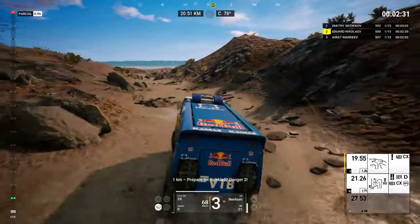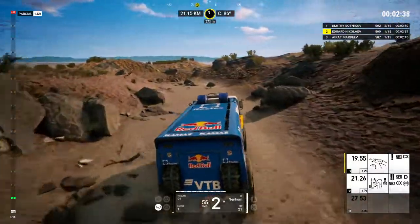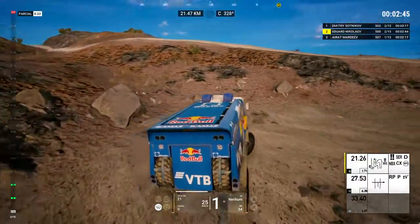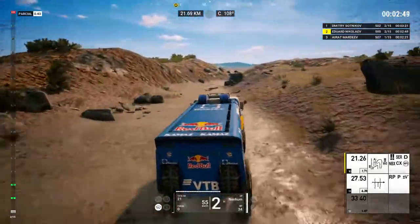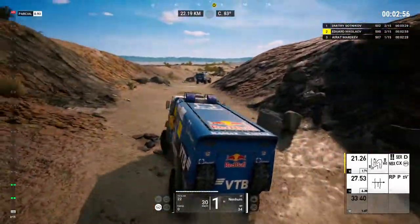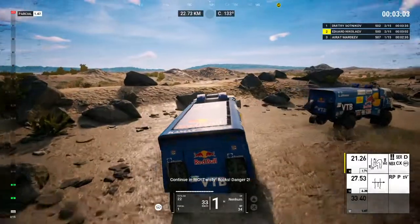One K, prepare for tight left. Danger two. Now, tight left and then tight right. Between rocks. Continue in Rio, twisty, rocks. Danger two.